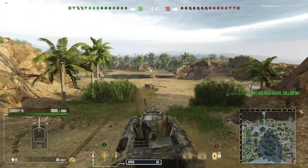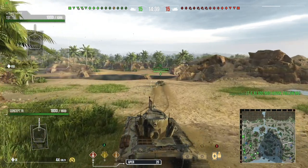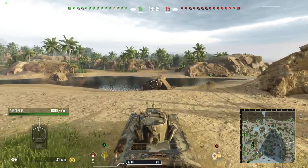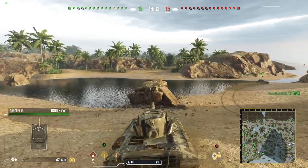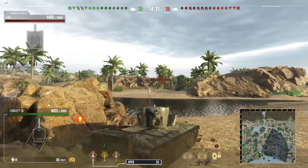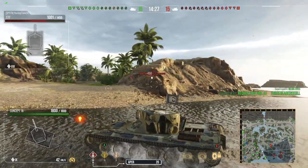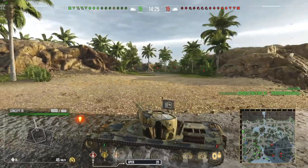Off the rear of the tank you're looking at about 2.5 degrees of gun depression, but all around — other than the rear — you're looking at about 10 degrees. Unless you're going over the side, a little bit over the rear, it's like 6.3 degrees, then it drops down to 2.5. Other than that, the tank holds up really well.